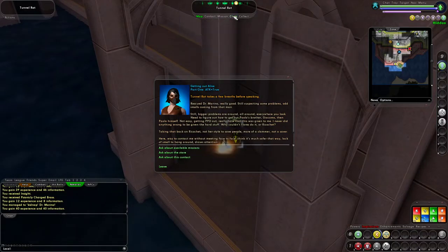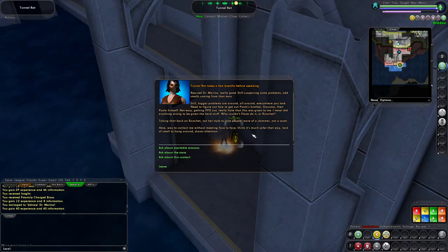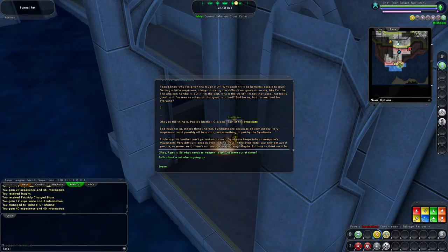We've kidnapped — or pretended to kidnap — Dr. Marino and we're level 7. Tunnel Rat says she rescued Dr. Moreno, still suspecting some problems. She needs to figure out how to get Paolo's brother Giacomo, then Paolo himself. She gives us her cell phone number as a safer way to contact her. We ask for available missions and we're at 14 minutes — that's fine. Part two begins.